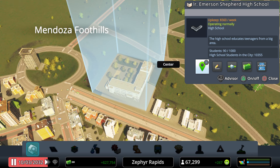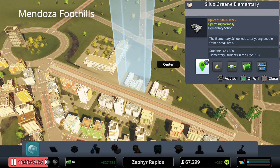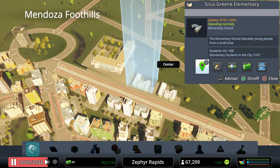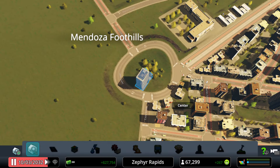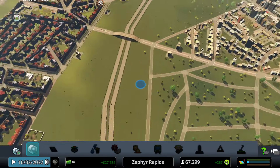The Commander Emerson Shepherd High School and the nearby Silas Green Elementary are now visible — two elementary schools were constructed to cover the demand. Commander Emerson Shepherd is a reference from a Mass Effect playthrough. The zoned areas are being developed slowly but surely.